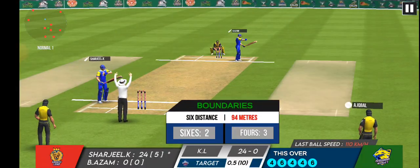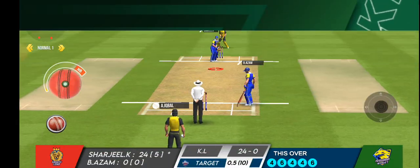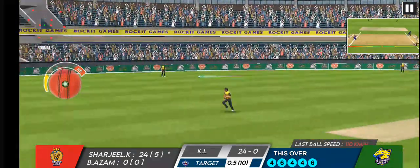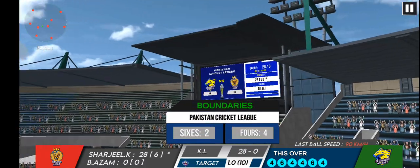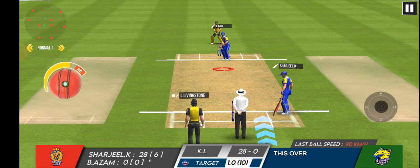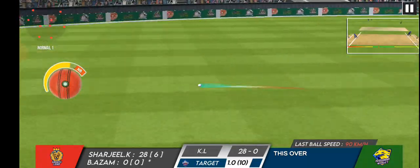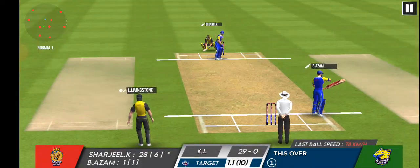The batsman's making it look easy. Another boundary and four more runs for the batting team — what a shot! That's gone a long way into the stands. Another boundary and four more runs for the batting team. That is quick running between the wickets.